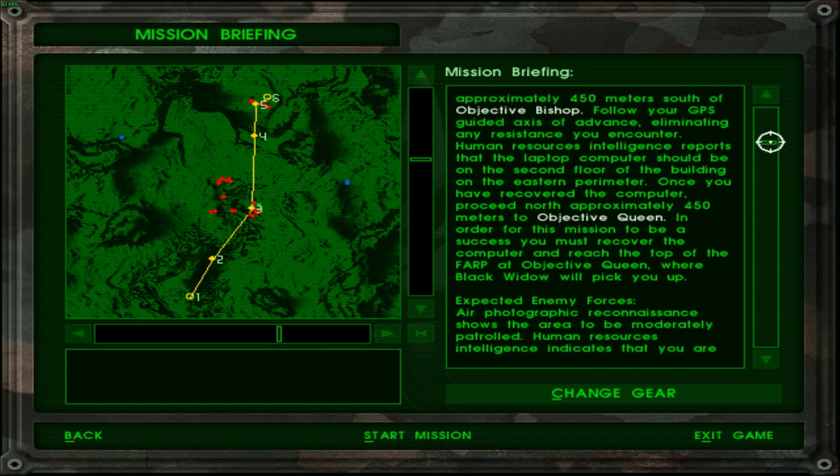What? We are not only stealing a laptop computer but we are also capturing a forward army refueling point? Where Black Widow will pick you up. That is most definitely an enemy pop, isn't it? So basically we are looking at missile attack helicopters in this mission, I would suppose.